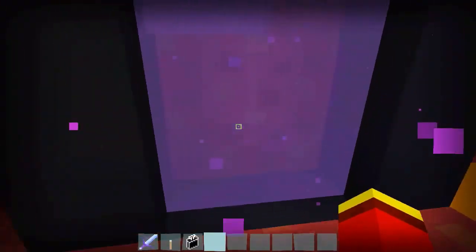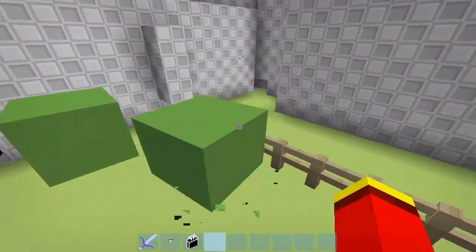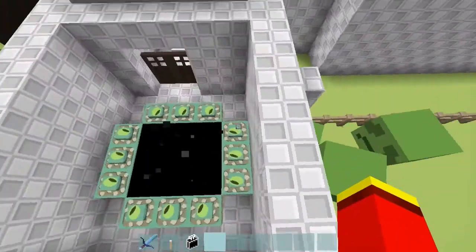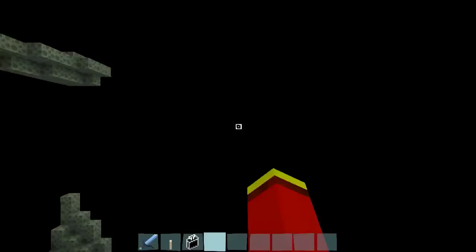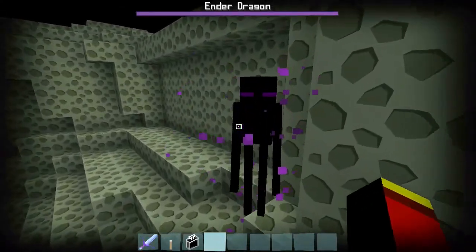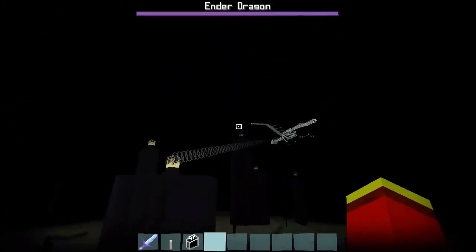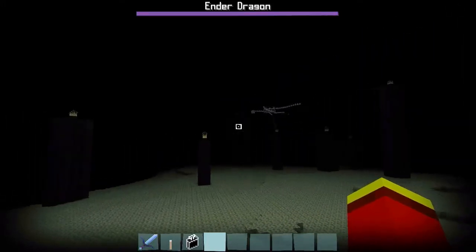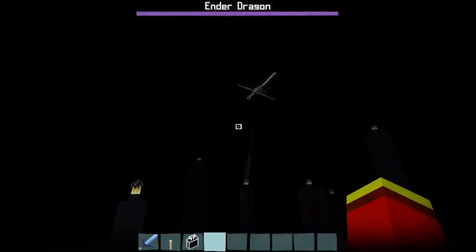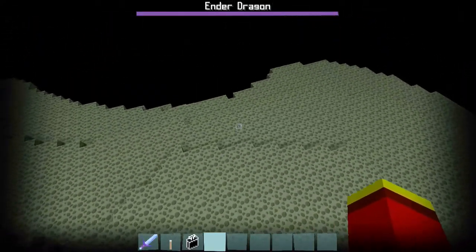Let's get back and take a look at the End world. But before that, here's how the slime looks like. Now let's take a look at the enderman. And the ender dragon — it only has bones, like a skeleton, but it doesn't have flesh. It's unique, it's neat, it's nice.